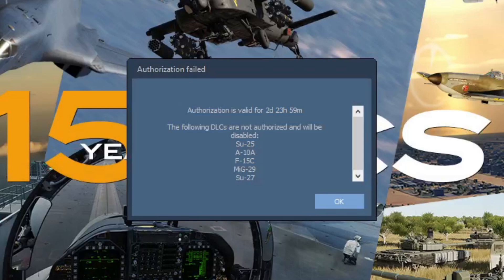Hey everyone, I wanted to get this video out quickly to address a little hiccup with the latest patch of DCS. Some of you may have noticed that you get an error when you try to launch the game saying that your Flaming Cliffs aircraft don't have a valid license. Now if you see this, don't panic — just try this instead.